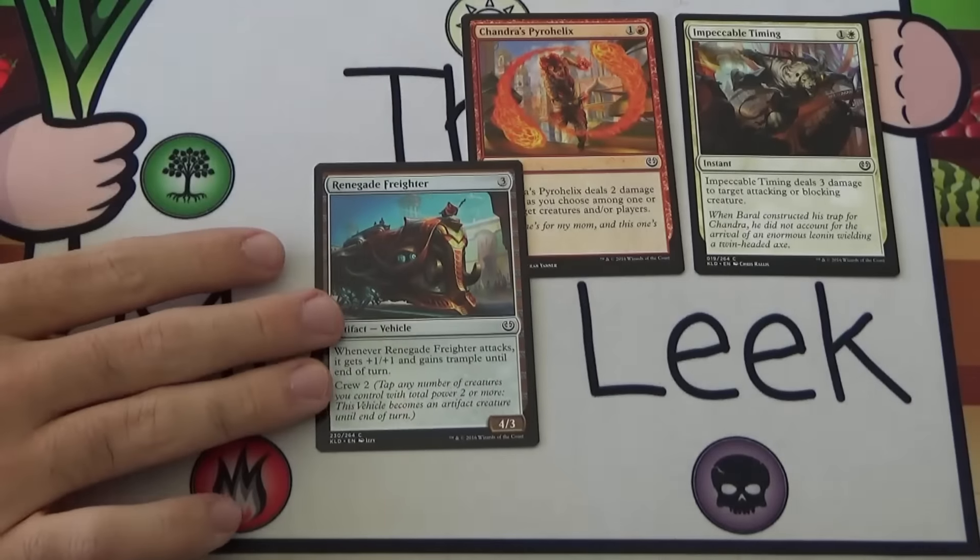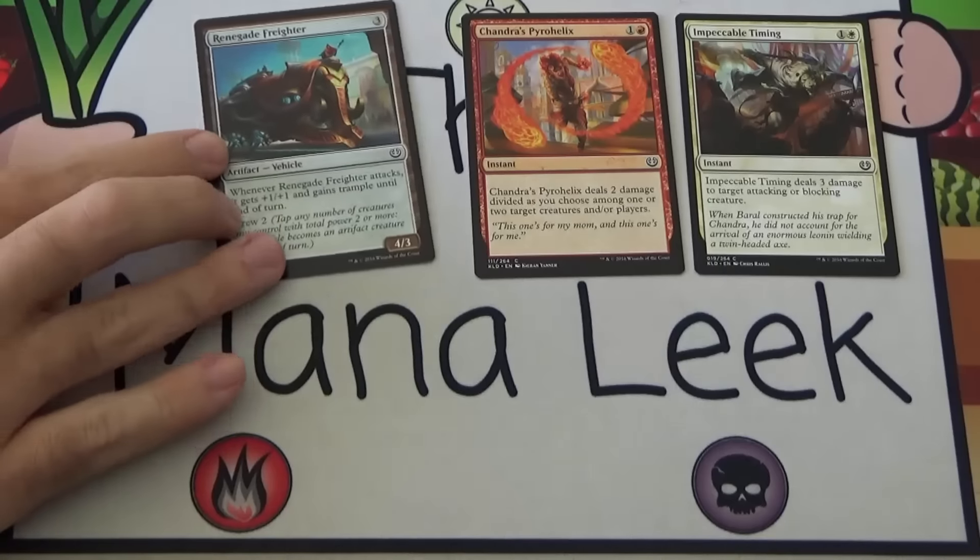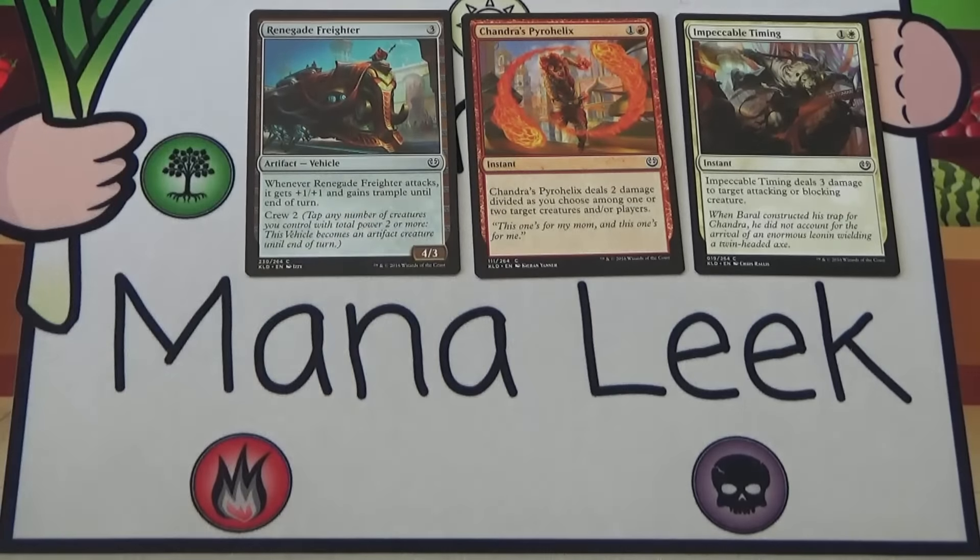Up next is the Renegade Freighter that I was just talking about. 3 generic mana for an artifact vehicle. It's a 4/3 when it's on. When it attacks, it gets +1/+1 and gains Trample until end of turn — it has Trample. I forgot that was even a thing; I usually just killed them so fast with my Impeccable Timings. Crew 2 is the fantastic crew number — easy to pull off. Crew 3 and above, pretty hard. Renegade Freighter I think is probably first pickable. It goes in basically every single deck and it just attacks like a beast. Really solid vehicle — I think I even like it more than the Skyskiff when talking about common vehicles. I would at least for the moment consider it a first-pickable card.